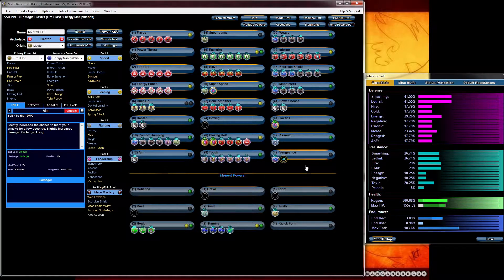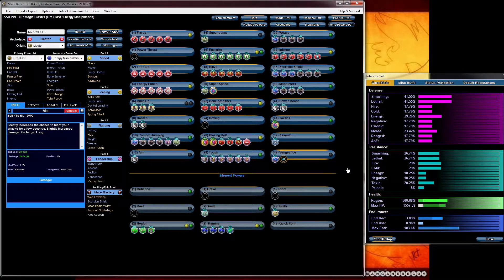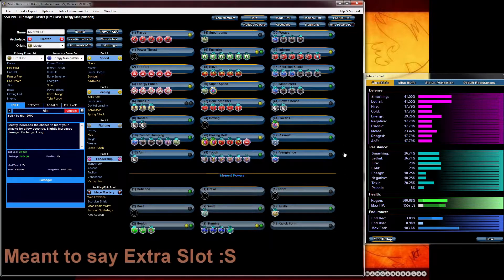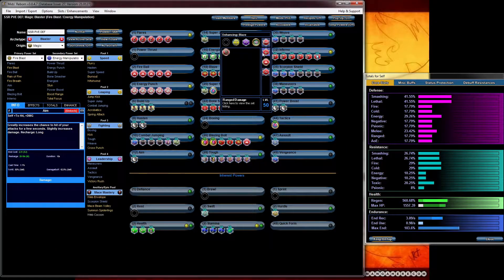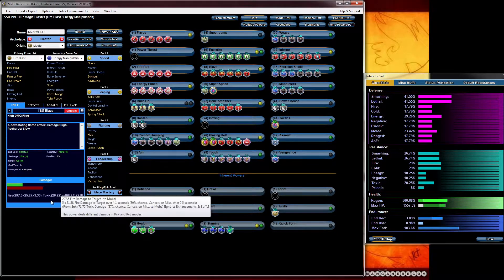If anybody gets confused about why I choose vengeance — I chose vengeance because it's a good mule for the luck of the gambler recharge. It's a good option, and some people are going to be dying so it's always a good choice to have in case of an emergency. Still have an extra enhancement — if you want a little bit of extra damage you could put it on blaze. That would be amazing for a little bit of extra damage. You have a 37% chance — it's not that high but it's a little extra damage. You'll be able to kill some lieutenants with one hit once in a while.